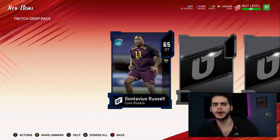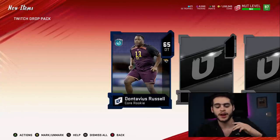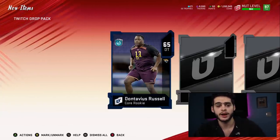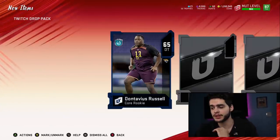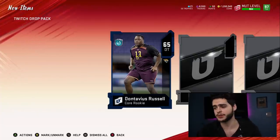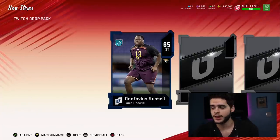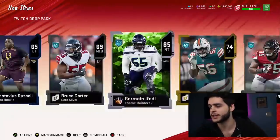Hey, what's going on everybody? It's Poodle back with another Madden Ultimate Team video. Today's a pretty important Ultimate Legend day — we got a guy I've been waiting for for quite a while. I'm a little bit late, woke up late, sorry about that. I've been waiting months for this guy: Lawrence Taylor, one of the best Giants players in the history of the G-Men. 85 overall Jermaine Ifedi on the set of switchbacks — pretty cool, I'll take that.